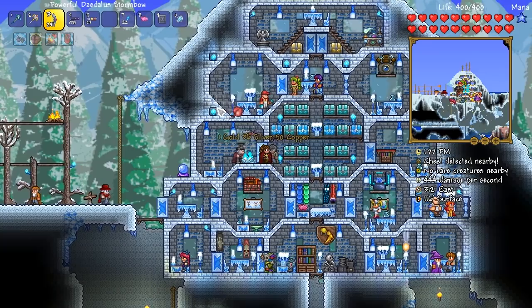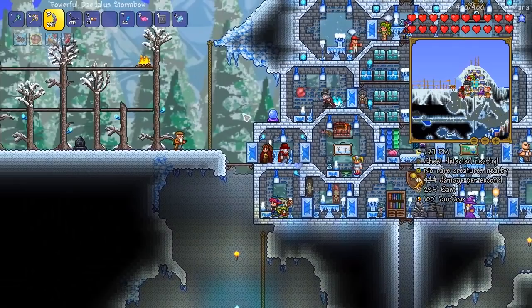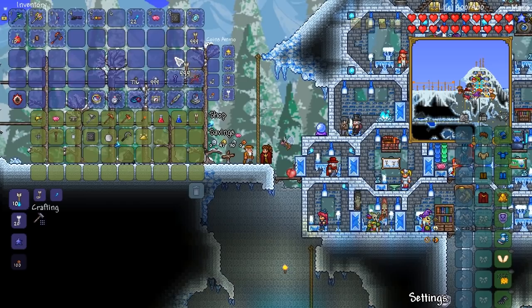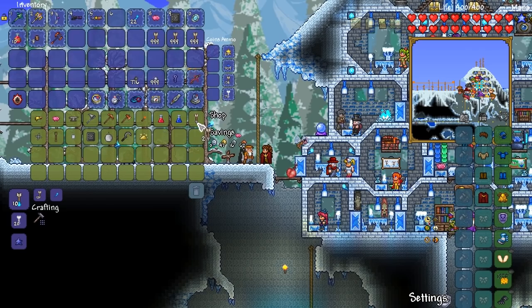I think the next thing I'm going to do is grab our gold back and make ourselves the Endless Musket Pouch and the Endless Quiver, both of which are going to be very worthwhile. All we've got to do is buy four stacks of bullets and four stacks of wood arrows, then use the Crystal Ball to make them into endless ones.